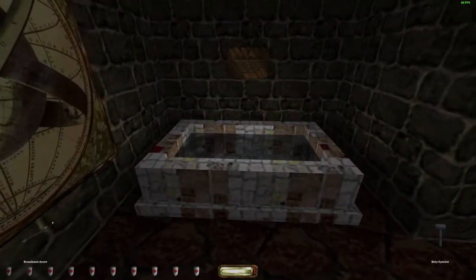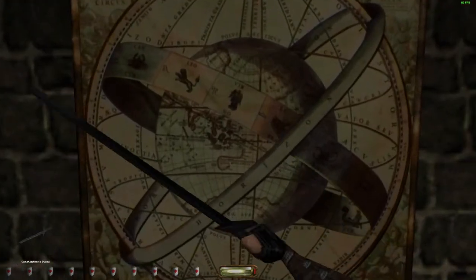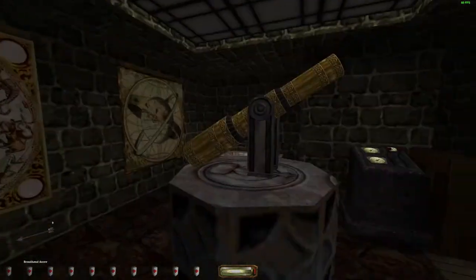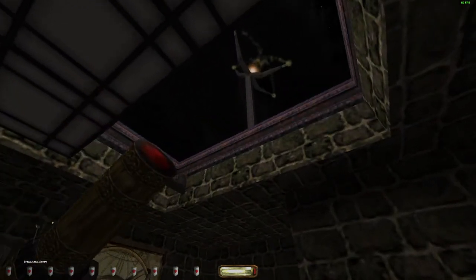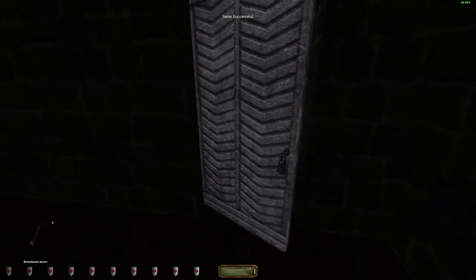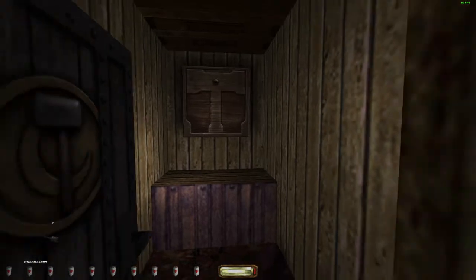Pretty cool room up here — an observatory with a telescope, a sunroof you can open up, and all these fancy maps, which can't be destroyed as you see. There's some lore right there. Check out that sky box — there's something about skies in video games that I find just kind of mesmerizing. They just look pretty cool. Grab the gem there on the ground.